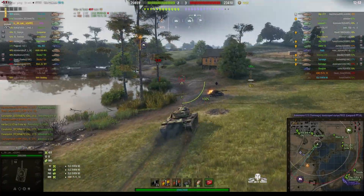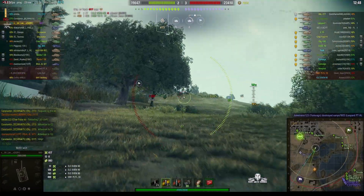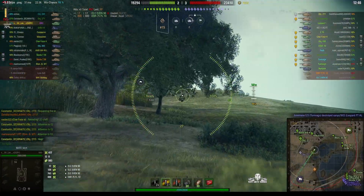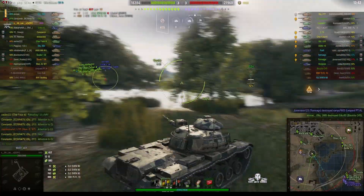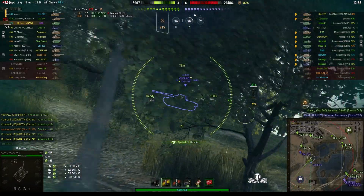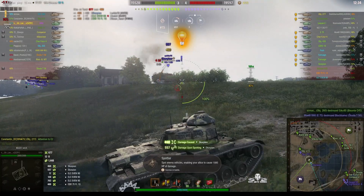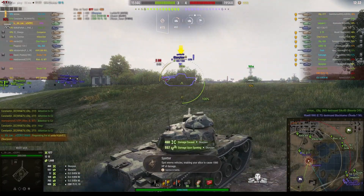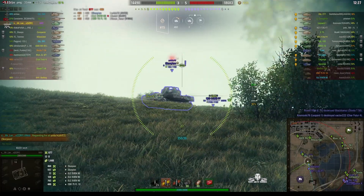Mr. Lan's got two marks on the bow already and he's trying to get his third, so he has to keep up the damage rate. That's why he carries so much heat rounds — because you can't do that sort of damage unless you can guarantee your rounds will pen. He's found a Scorpion and has loaded the HE rounds straight away because HE will go straight through him. And he's back to heat, and the Scorpion's out of luck.